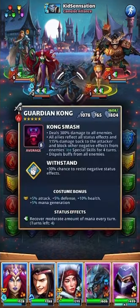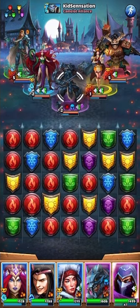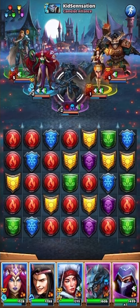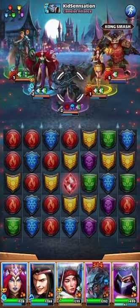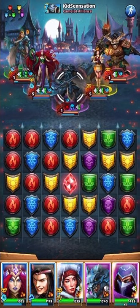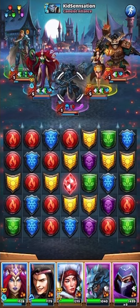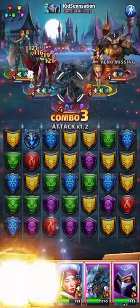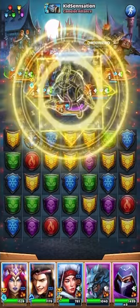What does Kong do? Kong dispels buffs from all enemies — that's a bummer. At least Quenelle's going off first. I still have... I gotta dispel that — that's actually not bad. Yeah, I could be in trouble for sure. I kind of like that now that I'm looking at it — you're not really worried about it at first and then all of a sudden they're just going ham on you.